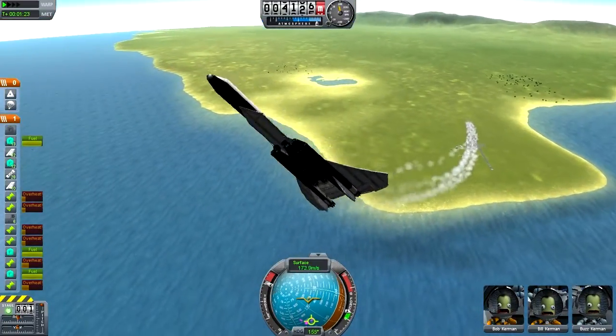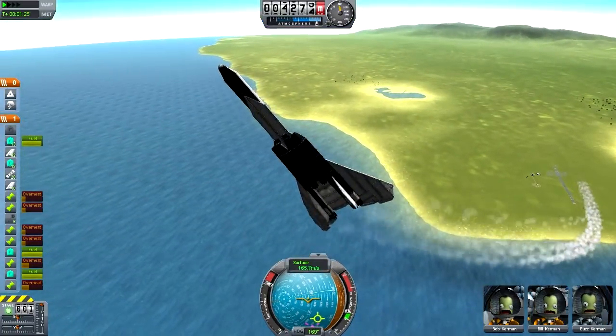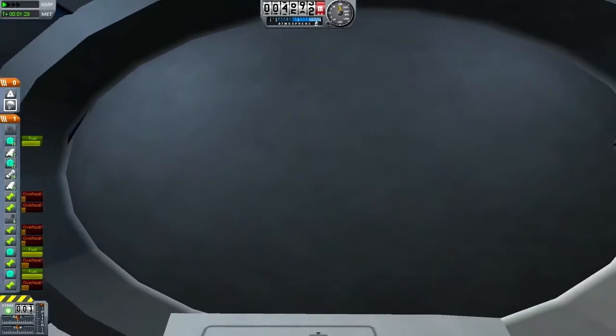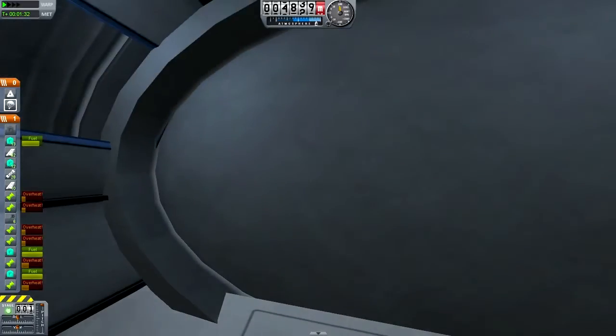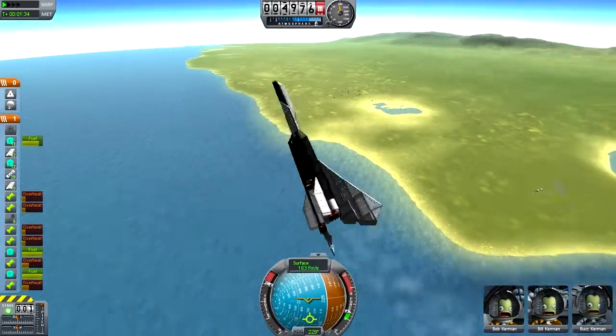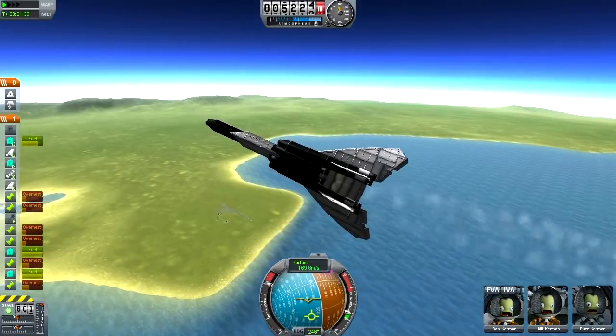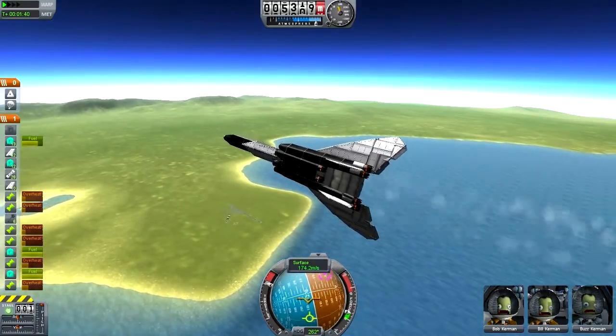I'm going to go ahead and try to flip it out and see what happens if I just give it this extreme angle. And of course we don't have the cockpit internals. But — oh yes — Bob, Bill, and Buzz. Where the hell's Jed?